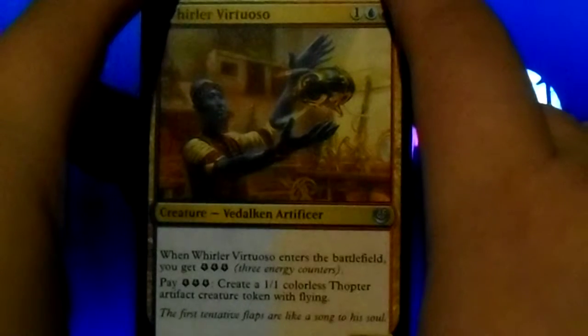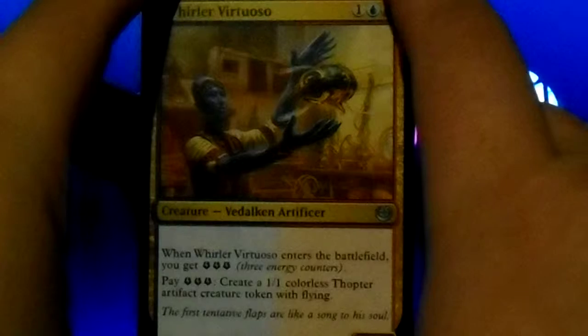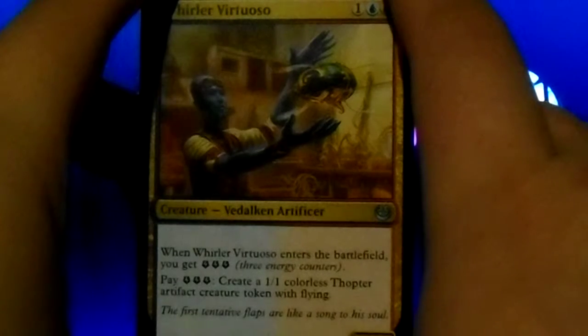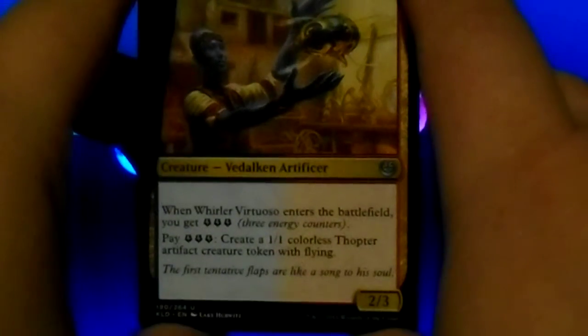Two hours later, when it finally focuses. Why are you not focusing, camera? Whirler Virtuoso: when it enters the battlefield, you get three energy counters. Pay three energy counters: create a 1/1 colorless Thopter artifact creature token with flying.